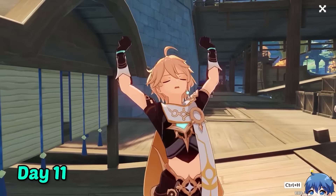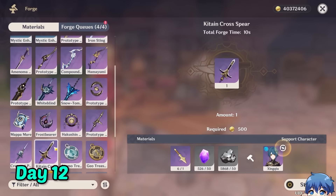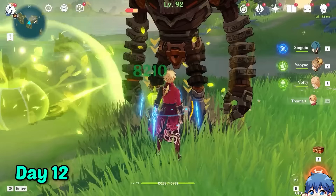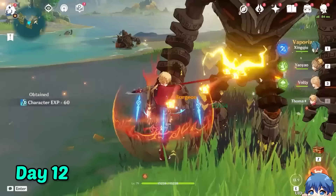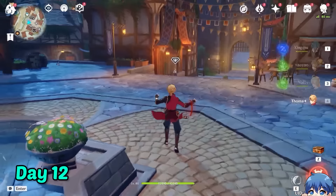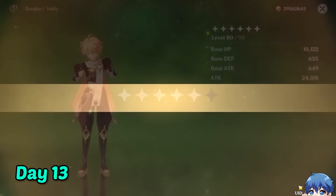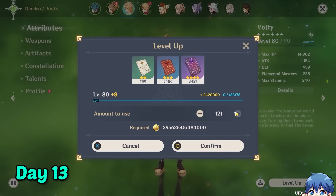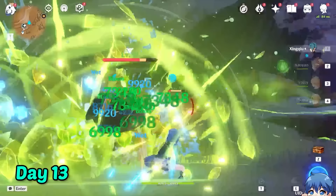On the 12th day, I did some research and in order to fix Thoma's energy issues, I crafted a Kitain Cross Spear from Inazuma. So now we just have to level up our new polearm and test it out — hopefully we won't have any energy issues now, especially since Thoma is our only Pyro character in our team. So with our new polearm leveled up to 90, I decided to stop our day here. So on day 13, I did something that I should have done a long time ago: ascended my traveler and finally leveled them up to level 89.